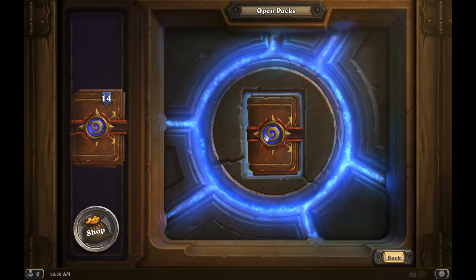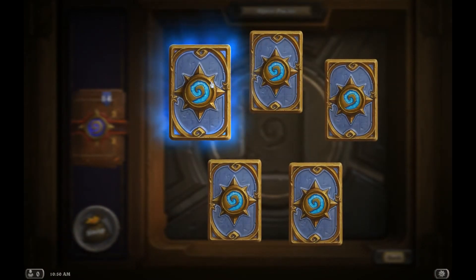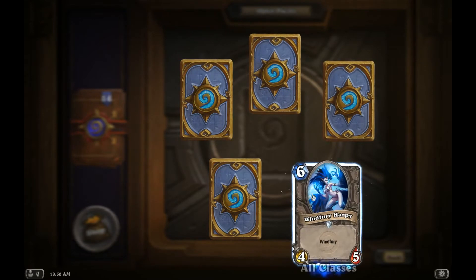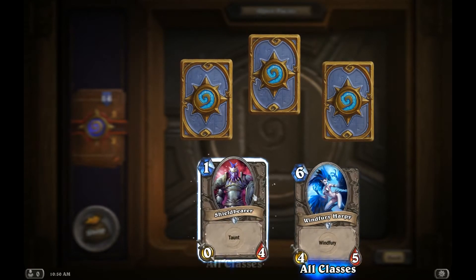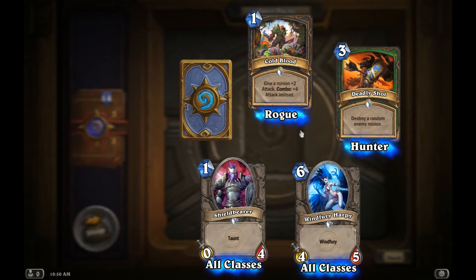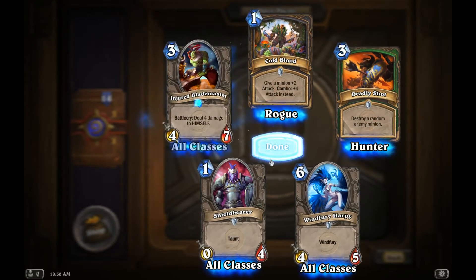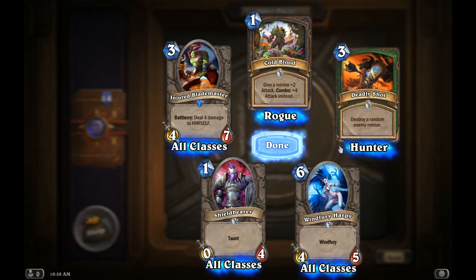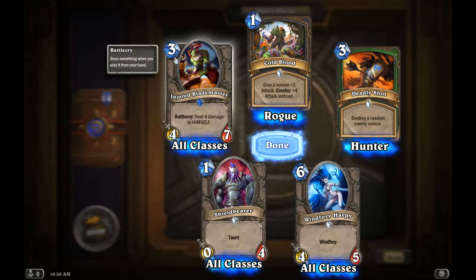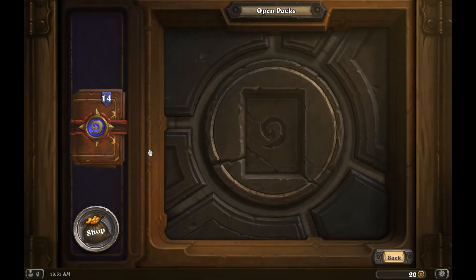We'll just drag and drop that over here. Ooh, that's a blue one — see how it's highlighted there? Okay, we got one rare. Let's open these up. We've got that — I already have that I think. Cold blood. All right, let's see what this blue rare one's all about. The Injured Blademaster. Basically you're getting a 4-3 for three. That pack wasn't so great. Let's try the next one.